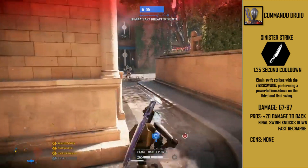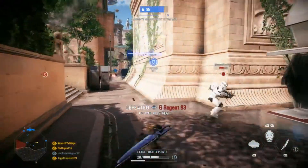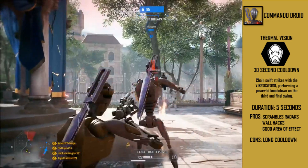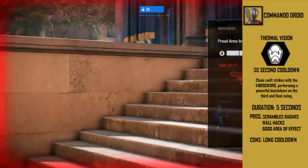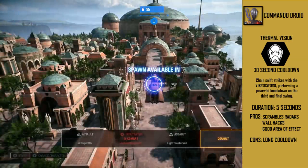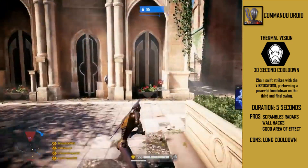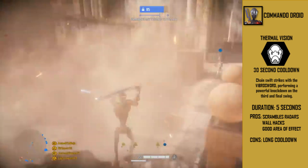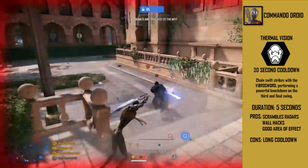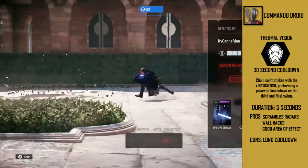Overall, Sinister Strikes is pretty much perfect — there's nothing I would change, and it surprises me that this is a reinforcement ability. Their final ability is called Thermal Vision and has a 30-second cooldown. It essentially gives the commando droids wall hacks, with a duration of 5 seconds. As for pros: it scrambles radars, which is really helpful, and it gives you wall hacks — letting you see through walls and see enemy outlines. It also has a really good area of effect. The con is the 30-second cooldown, which is still pretty long.